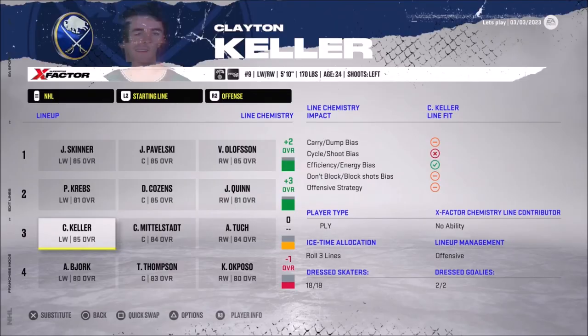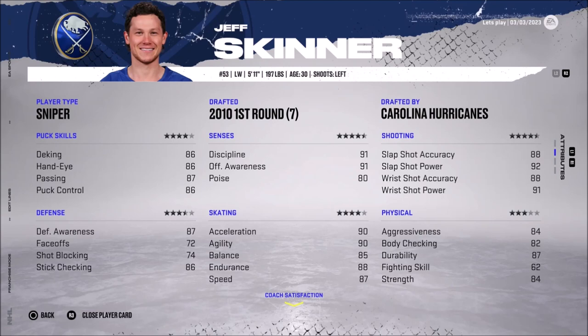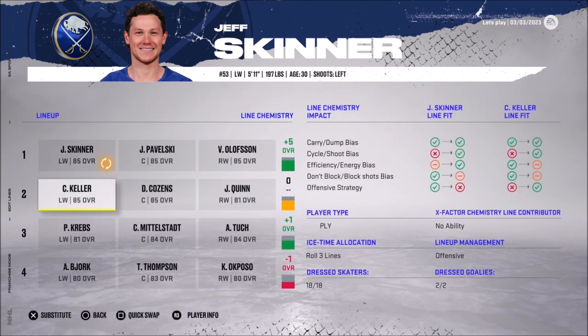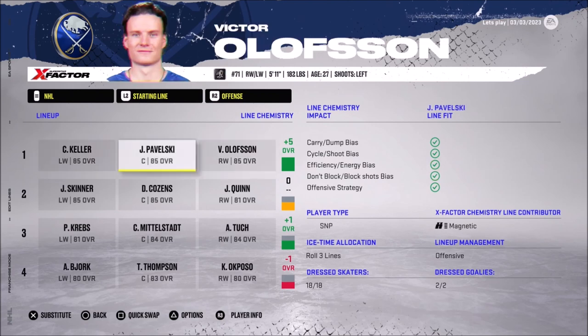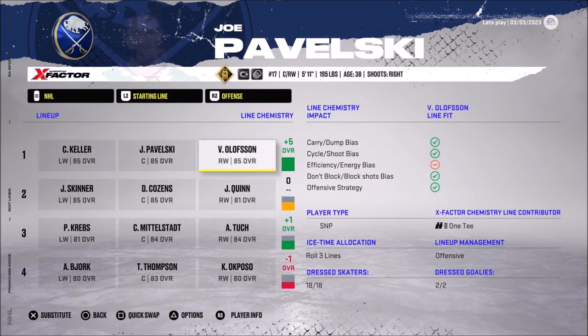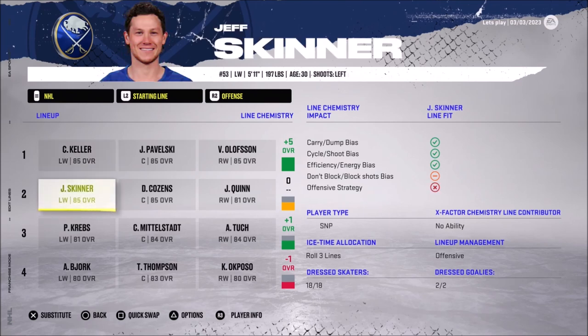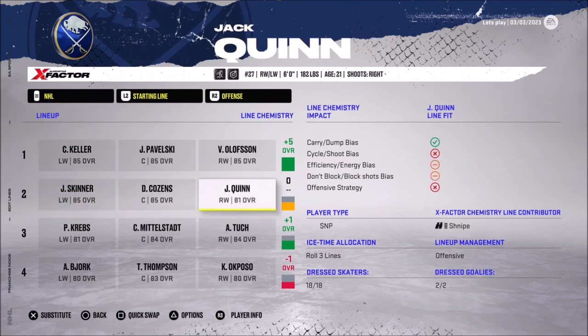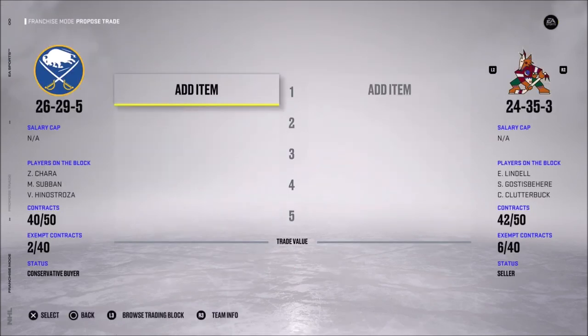Slotting Keller in: 96.89 versus 91.87 for Skinner, so Keller is definitely better and goes on the first line guaranteed. That's a plus-five for the first line as well, bringing them all up to 90 overalls — that's really good.